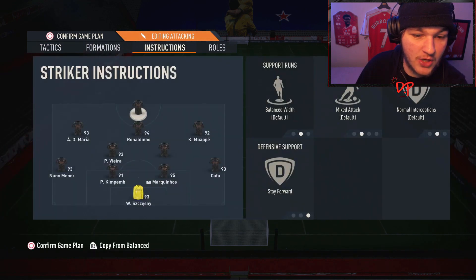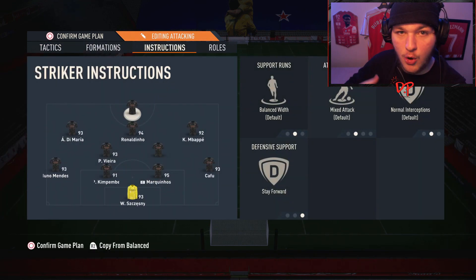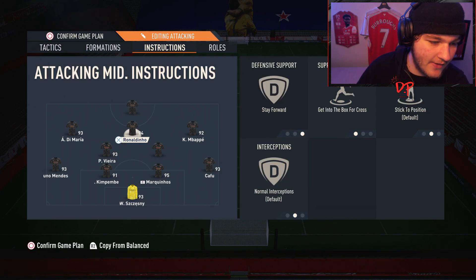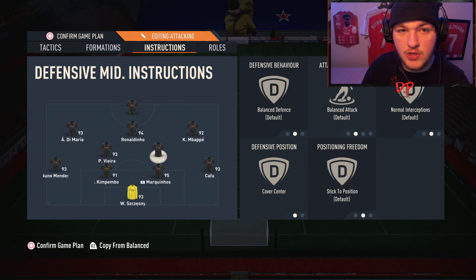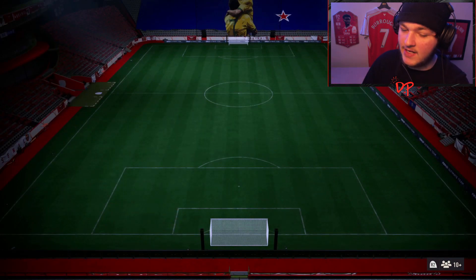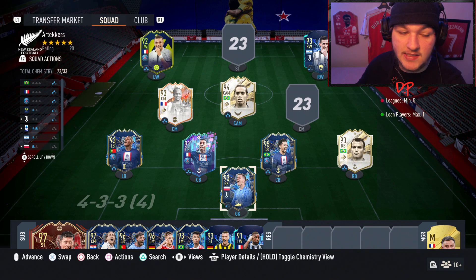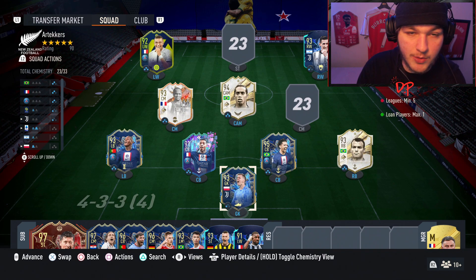Your players will play exactly how you set them up. It all depends on your formation and players — you may want your striker on Stay Forward, your CAMs on Get Into the Box, or in a 4-4-2 with wide midfielders, have them cut inside. You can also choose overlap or stay back for your full backs. Custom tactics and player instructions are incredibly important.